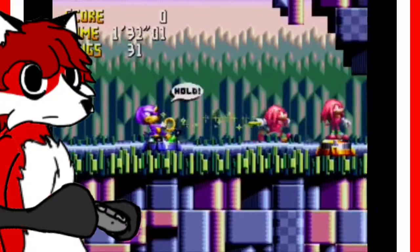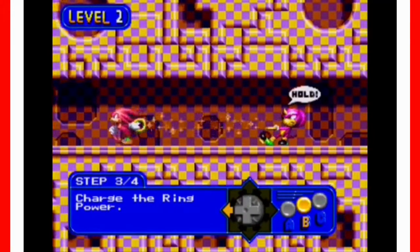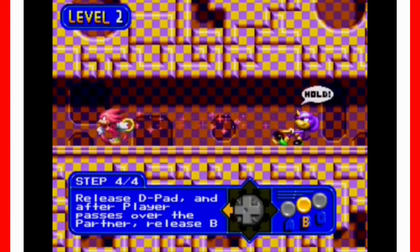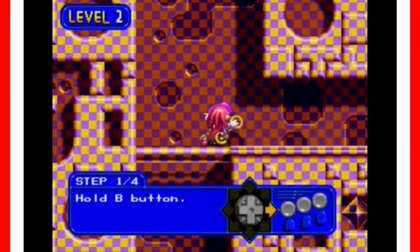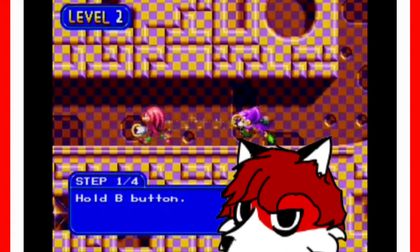Pushing A brings the partner character towards you. B either picks up the partner character or tells them to stay in place, and C jumps. The idea is that the magical star rubber band thing can be stretched by making your partner stand in place and you pull against it to build up tension, then release the band to catapult you forwards at high speed. So... it's a more complicated, slower spin dash?